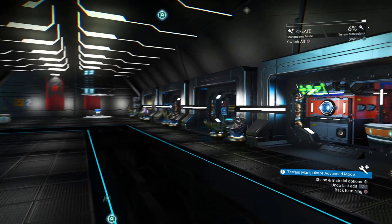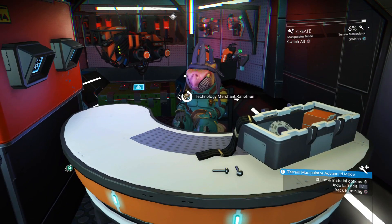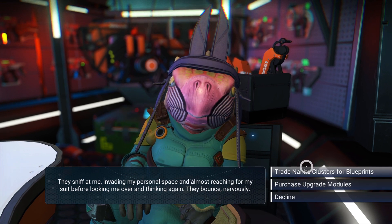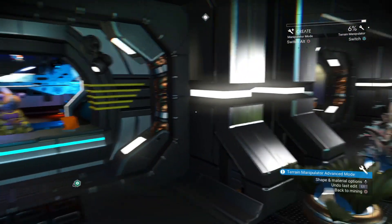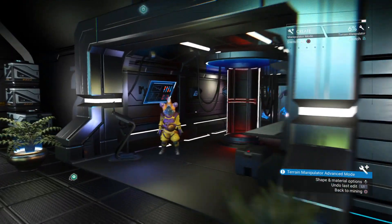On the left side of the space station there are some very cool things. First is the multi-tool vendor — you want to come to this guy every single time you go to a new space station to check out the multi-tool and see if it's better than the one you're currently using. This is also where your nanites come in handy, as each vendor sells blueprints and upgrade modules for your ship, your vehicles once unlocked, your multi-tool, and your suit — and they all cost nanite clusters. There's also a ship vendor, a vehicle vendor, and a suit vendor.